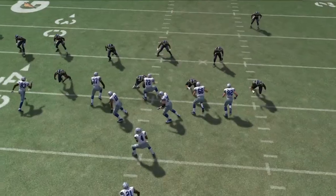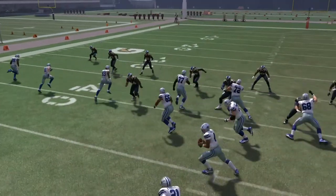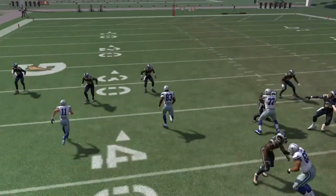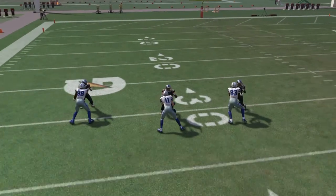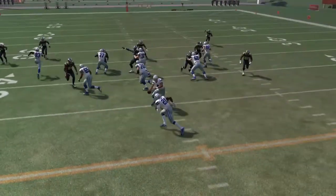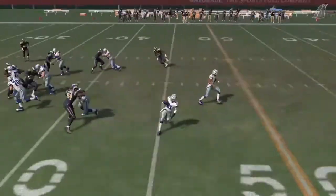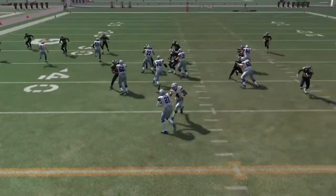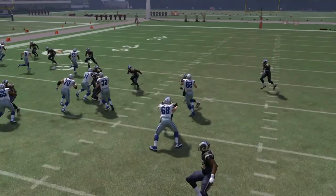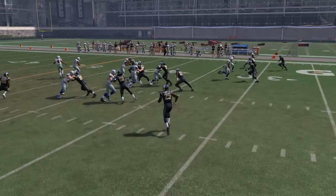So you're bringing Zach Martin, Ronald Leary - rest in peace you Bronco - he's pulling over there. You also have your three receivers out there who are also blocking - they're all decent run blockers except Cole Beasley. But yeah, you have all three of them going out there. It's just so easy to run. You're getting like five bodies over there, plus you have your left tackle and your center over here blocking two, so you have a lot of bodies on this side of the field.